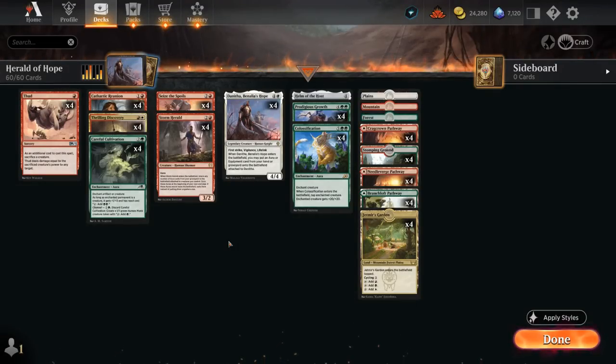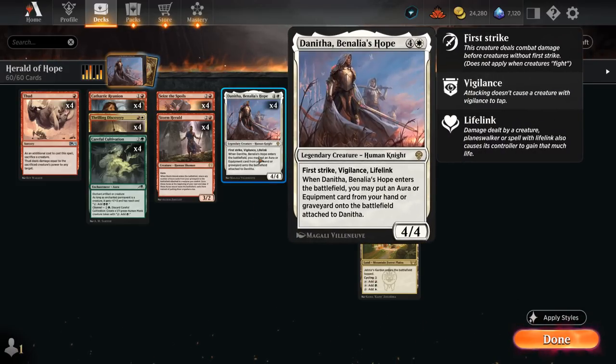Hello and welcome to another Explorer gameplay video. Today we're taking a look at a Naya combo deck featuring four copies of Danitha, Benalia's Hope — the five-mana 4/4 legendary human knight from Dominaria with first strike, vigilance, and lifelink. When it enters the battlefield, you may put an aura or equipment card from your hand or graveyard onto the battlefield attached to Danitha.